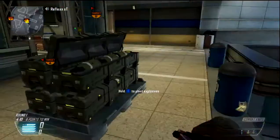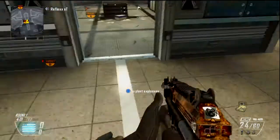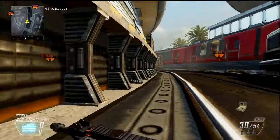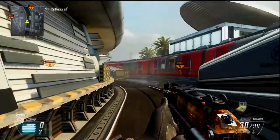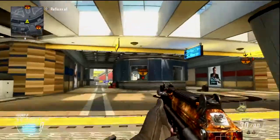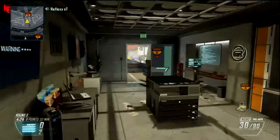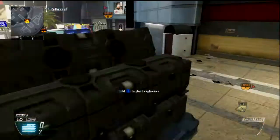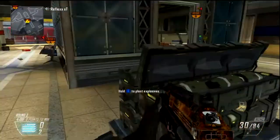Moving on to nade spots and lines of sight for B-bomb. A couple different plant spots. What I like to do sometimes is plant it on this side here on this corner, anywhere on this side really. Come over here once you plant it and sit in mid like this. You can sit right here, or I like to sit back here behind this thing, just so you have your back covered and won't get flanked easily since nobody really comes down here. So you can sit right here, and once you hear the bomb being planted, come up here. Just cook your nade for about three seconds — you should get it through that hole onto the bomb right here and kill anybody trying to defuse it. That's my first nade spot for B. It's not too great, but it works 99% of the time, and you won't ever get seen back there.